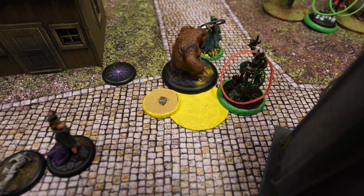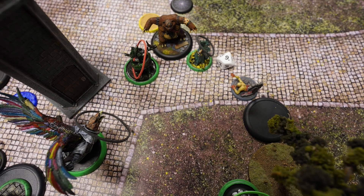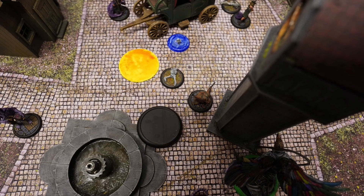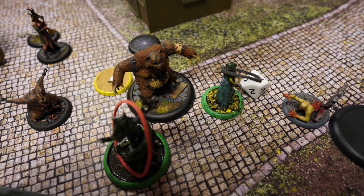Big Bird activates: summons a mindless zombie next to Reva to protect her if she takes damage from Teddy, then interacts with the strategy marker, pushing it and removing the corpse marker in the process. Stitch Together activates: Walk, then Gamble with Your Life — shooting and killing the mindless zombie. Now Reva is unprotected again.